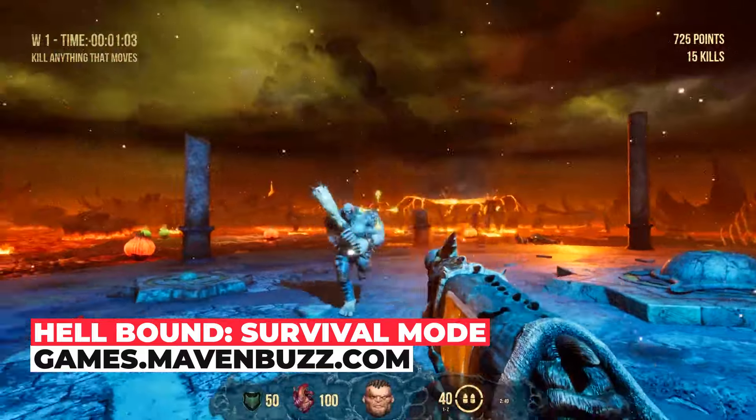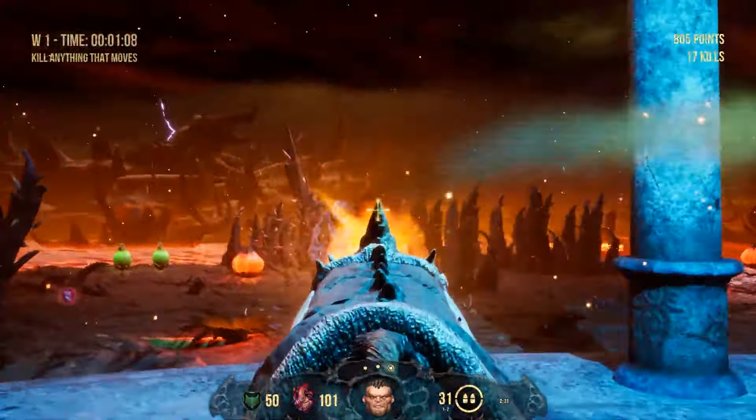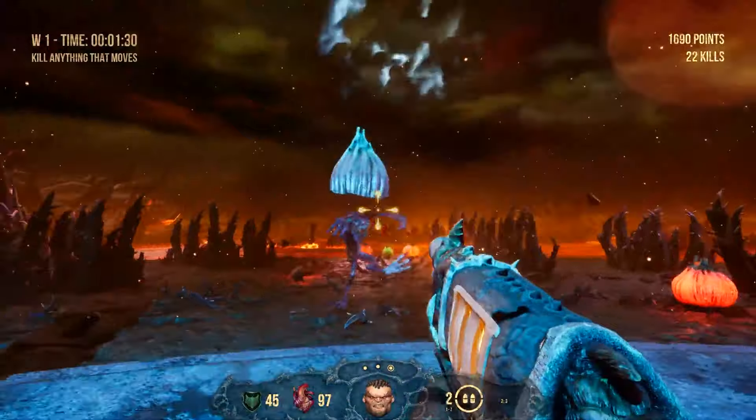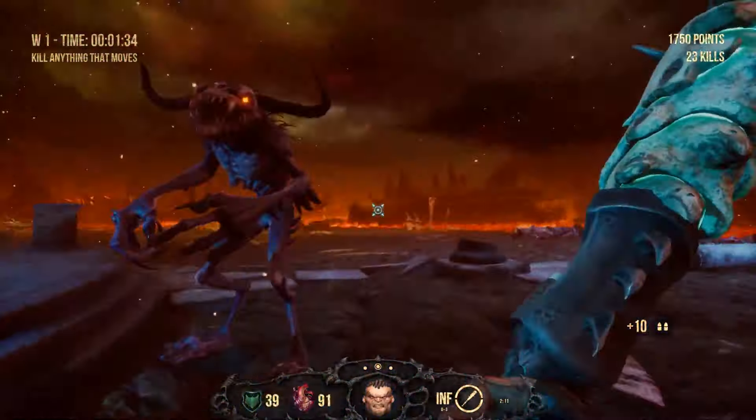Moving on, we have Heldbound. It is a fast-paced first-person shooter released on 4th of August 2020. Inspired by classic 90s shooters like Doom and Quake, it pits you against hordes of demons with big guns, intense action and heavy metal music. Get ready for a thrilling ride to hell.